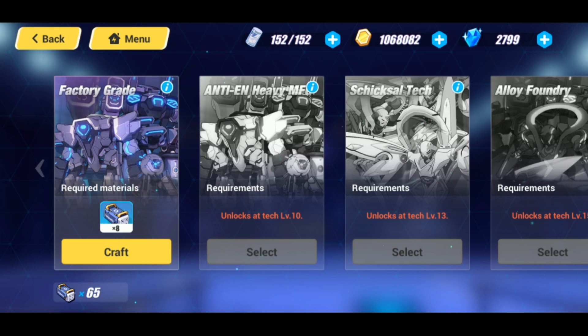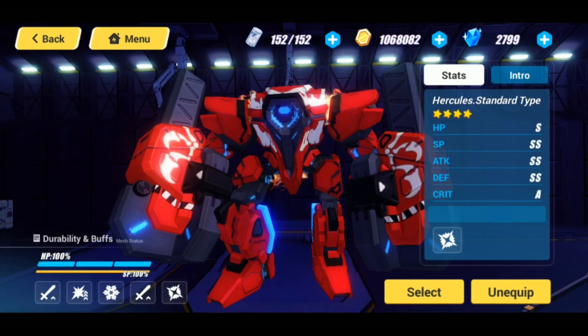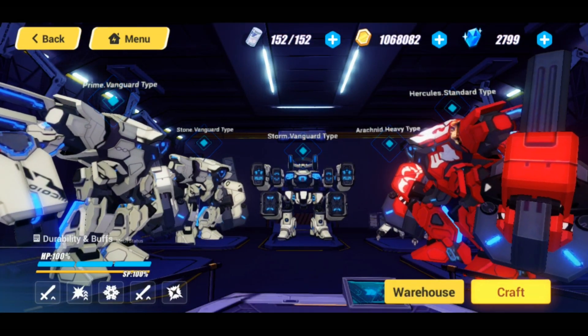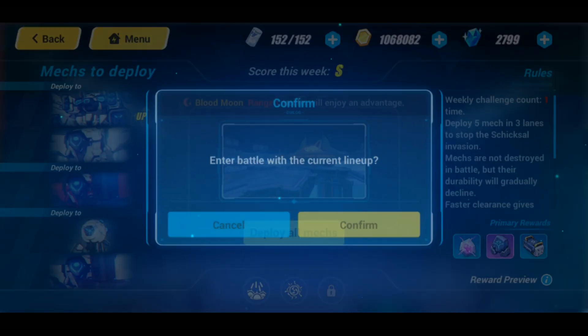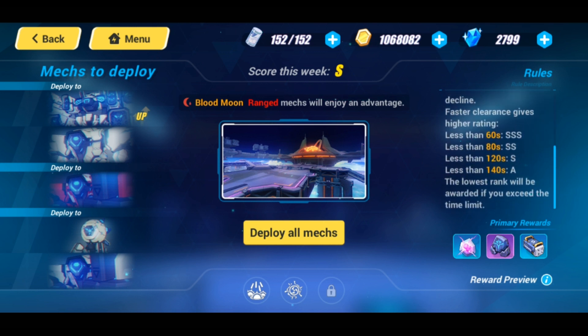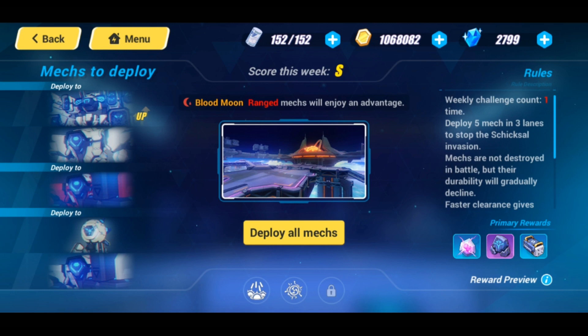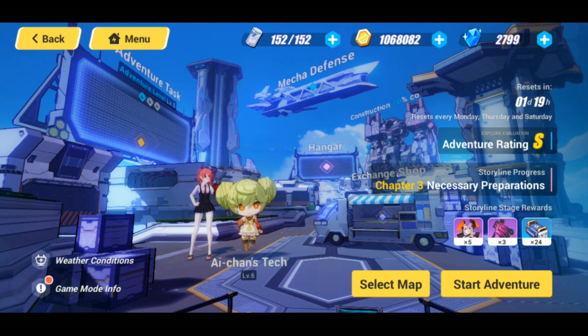You get crafting boxes back whenever you select a new or old one, and I think the amount is pretty random. My current hangar setup includes the Hercules Standard Type, which I actually got from crafting — really cool. The way you use those mechs is in the Mecha Defense mode, where you deploy all your mechs and watch them fight. I think you can do it once a week. It's a good switch-up from normal gameplay.